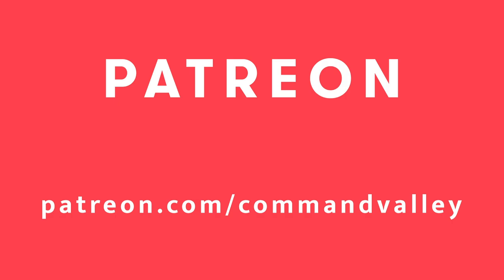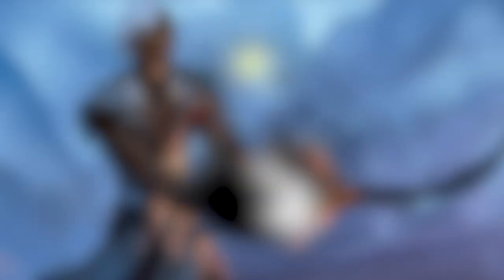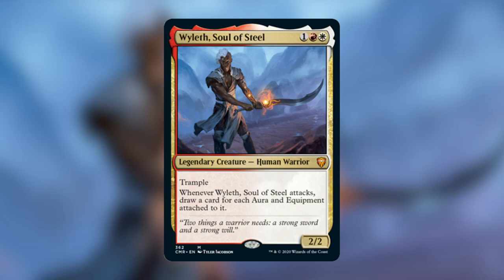If you are looking for a direct way to support the podcast, head on over to patreon.com/commandvalley and check out all of our awesome perks. Yesterday, Lan introduced you to an upgrade guide for the Reap the Tide Commander Legends pre-con deck featuring Aesi, Tyrant of Gyre Strait, but today we're going to be doing an upgrade guide for Arm for Battle, headed by Wyleth, Soul of Steel.